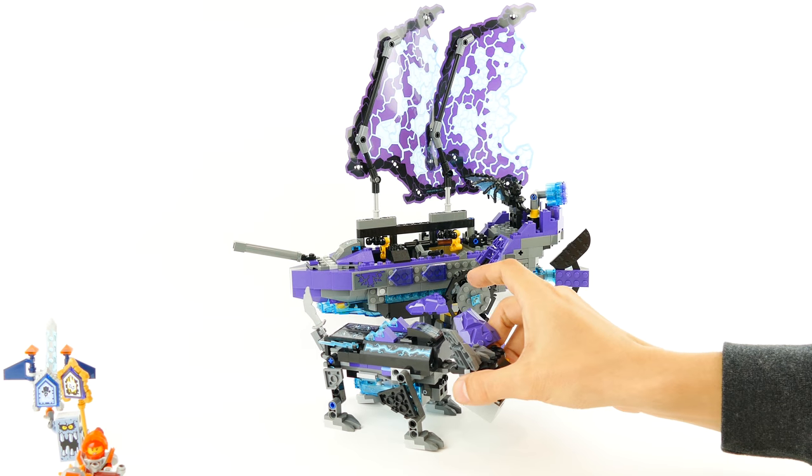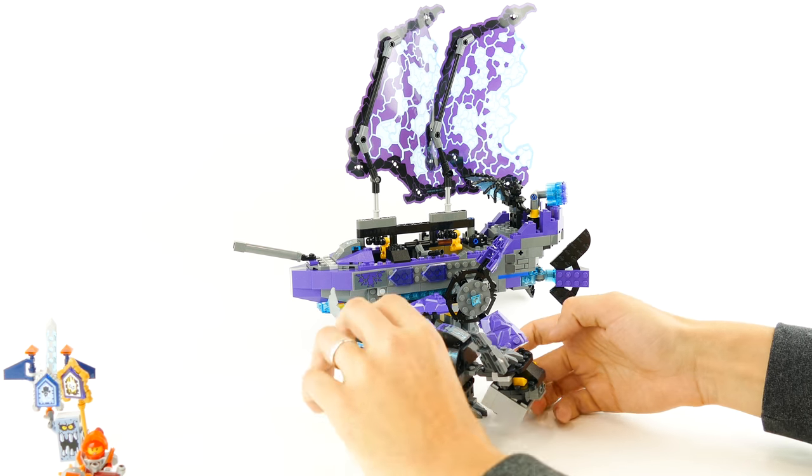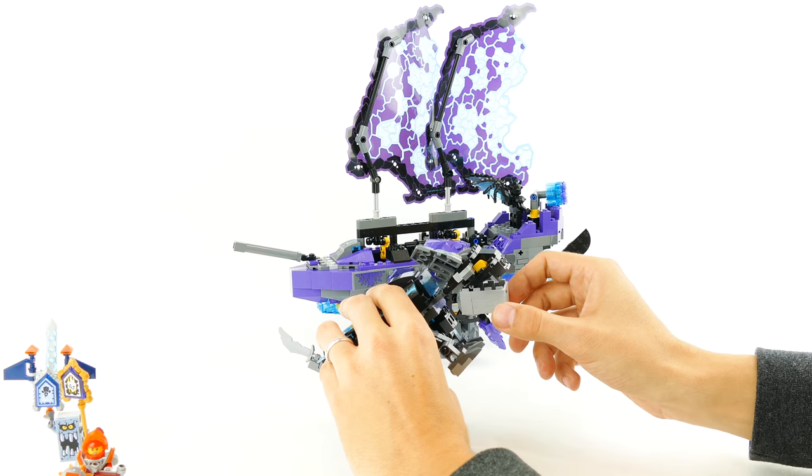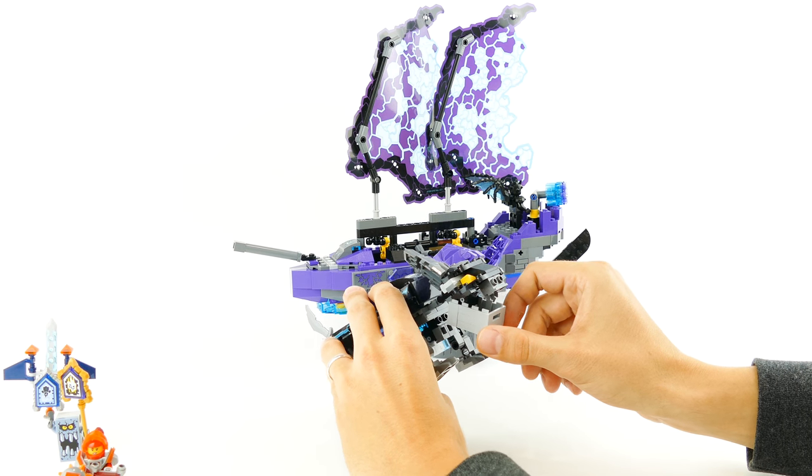Actually, my favorite part of the build is the lightning beast, which is built from the leftover elements. It's an animal that uses the crate as the lower jaw, which can be opened and closed.